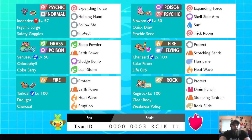The Trick Room core has Indeedee, Slowbro, and Regirock. Indeedee is going to be using Expanding Force, Helping Hand, Follow Me, and Protect, holding Safety Goggles. Slowbro is going to be using Expanding Force, Shell Side Arm, Surf, and Trick Room.